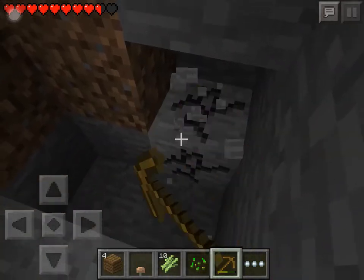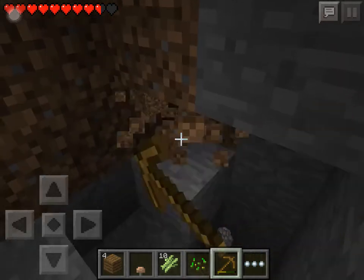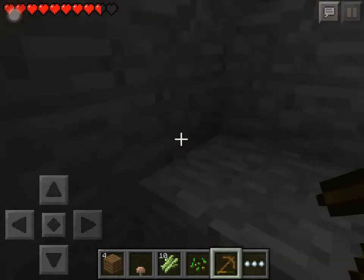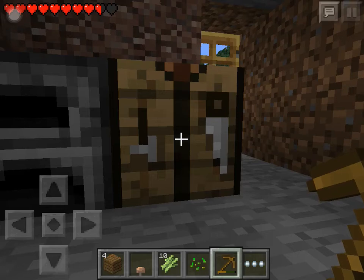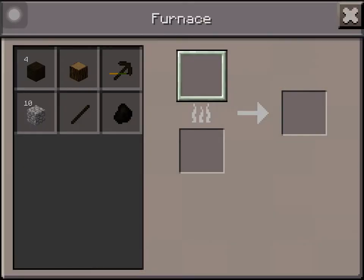Now that that's out of the way, let's just keep collecting some cobblestones. I think we should make a sword — yeah, that should work. We should have a sword. There we go. Usually I don't have a door to my little hidey hole.